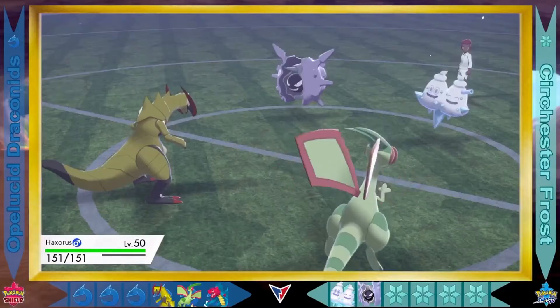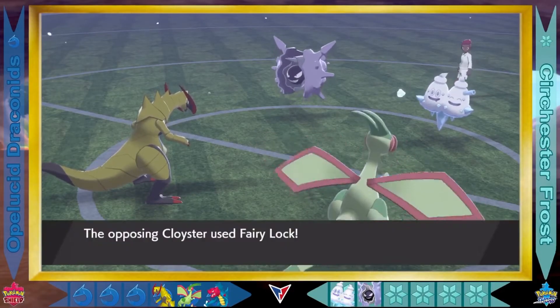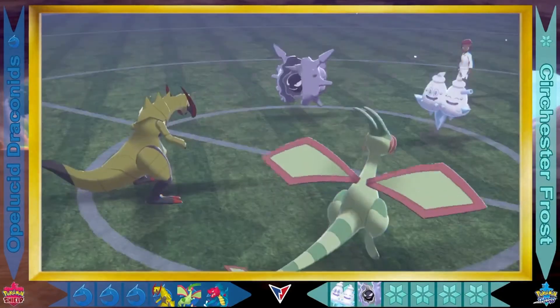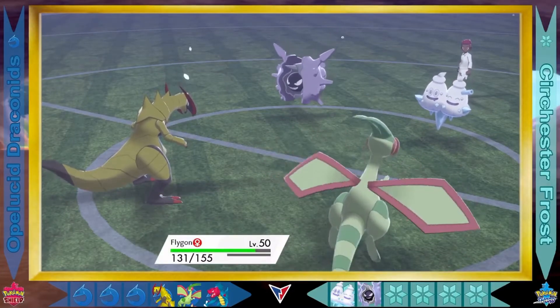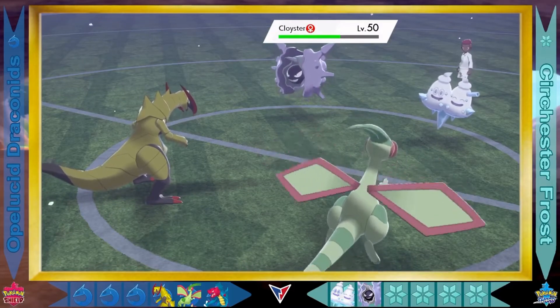Out comes Haxorus. It's got that Unnerve ability, so the Surchester Frost will be too nervous to eat their berries. And we get Cloister going with the Fairy Lock, and no one will be able to run away during the next turn. That Hail is still doing damage. Druddigon is still in this matchup — it is just on the bench.